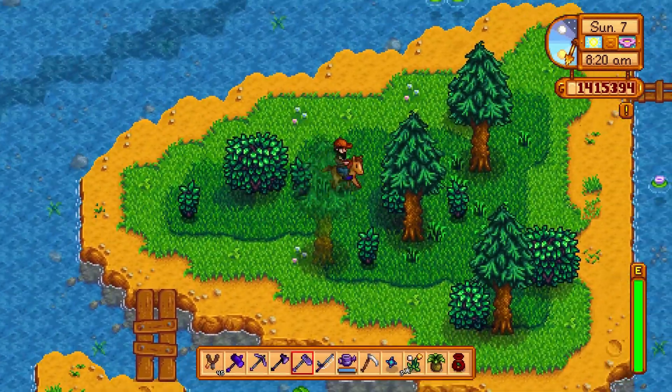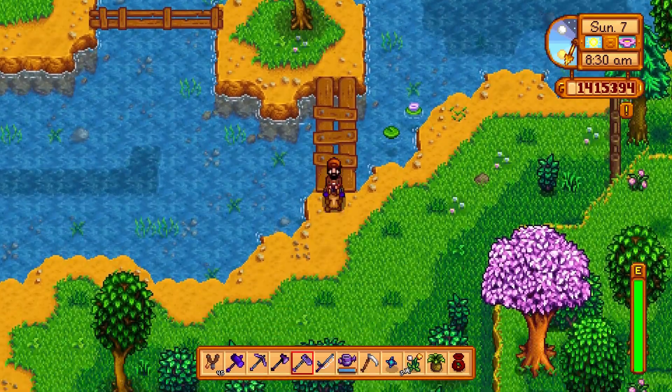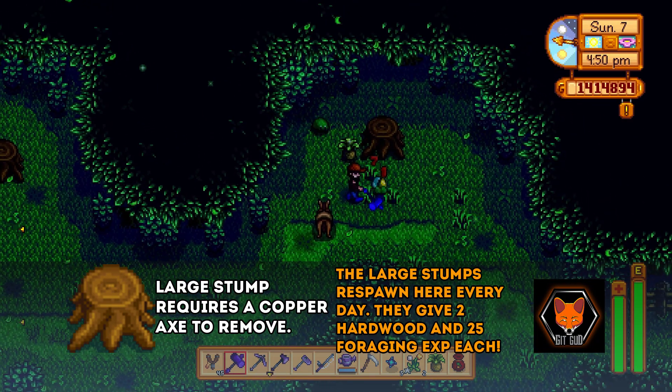What makes special condition forage unique is that items are either slightly restricted in availability or have a weird quirk. In descending value: morel, common mushroom, spring onion, and salmonberry. There's a noticeable price gap between them, and notably we have fall forage bundle options available in spring — that's what makes these special.